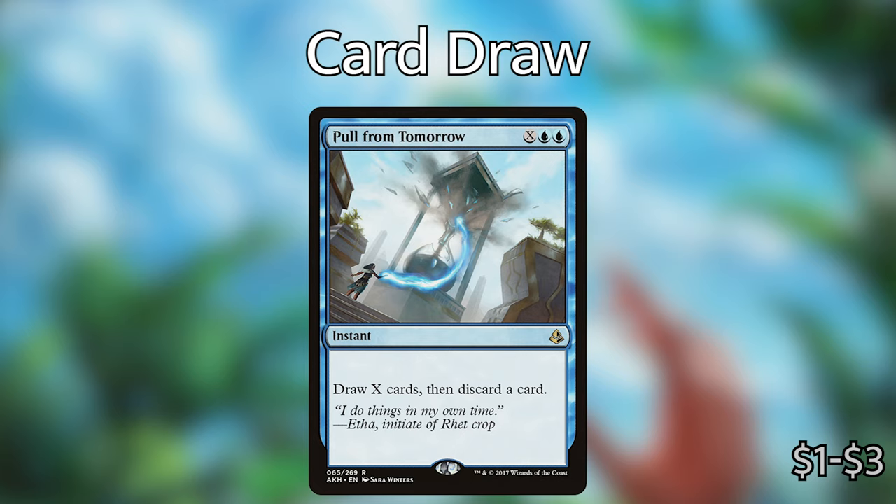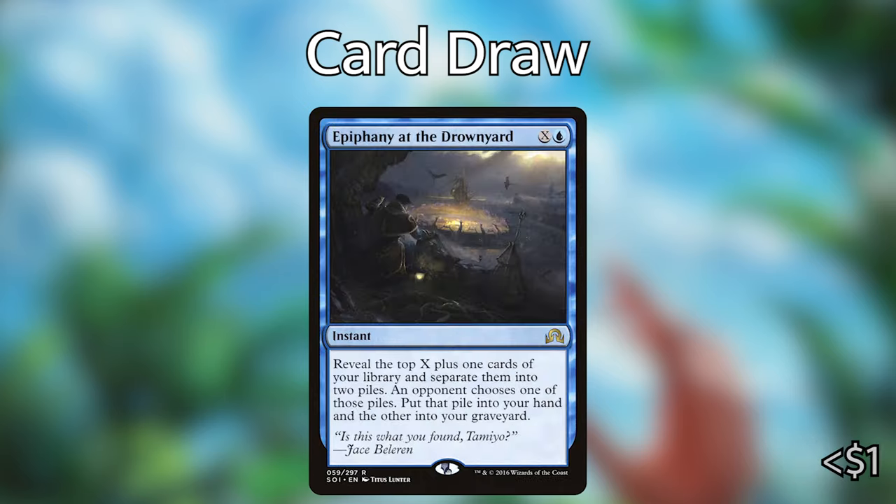We also have Pull from Tomorrow — blue blue X — draw X cards then discard a card. These cards are super important in this deck. We're going to be ramping from turns one to four, so by turn four we're going to have access to seven, eight, or even nine mana and we can just dump it into one of these big card draw spells to refill our hands. They will also be very important later in the game, which I'll go into in a second.